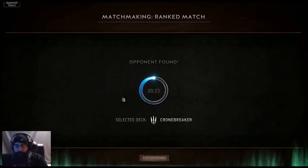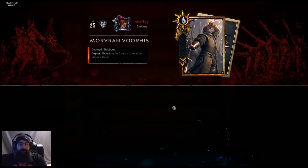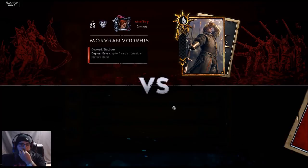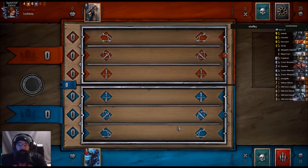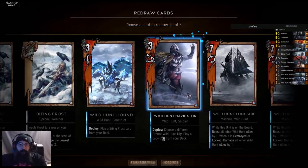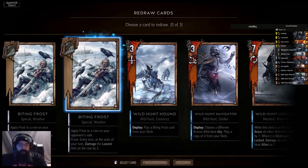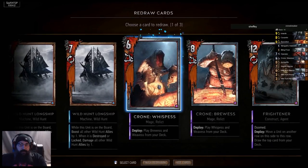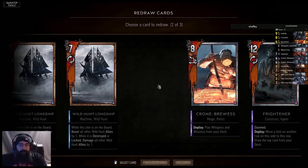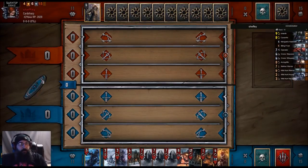So far this patch with all the gold synergy stuff — golds being able to be hit — I think it's all really good. If it's a mill deck we just concede. Nope, 25 cards — very good. Three boats, three Crones, so we drop a Frost, drop a Crone, and drop the last Frost. Successful mulligan.